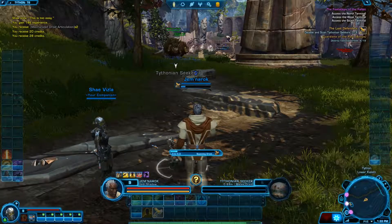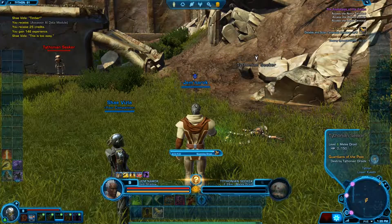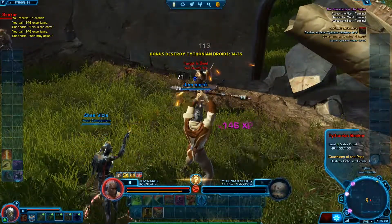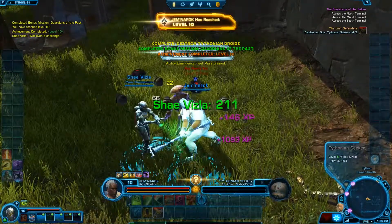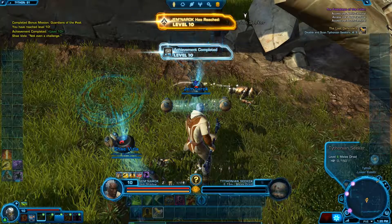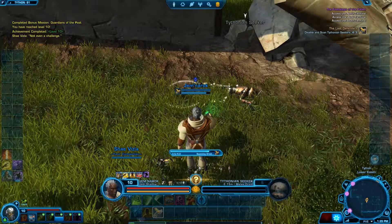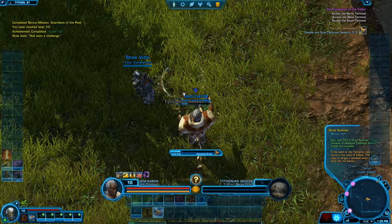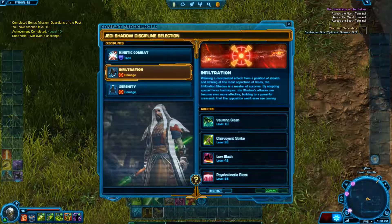I put the scanner in my hotbar earlier but for some reason I'm struggling with it. I did try to scan the second one, then scanned the fourth one, killed the fifth one. Now we kill this guy and it brings us up to level 10, which means I become a full-fledged Jedi Shadow. I scan this seeker to get the information off of him.